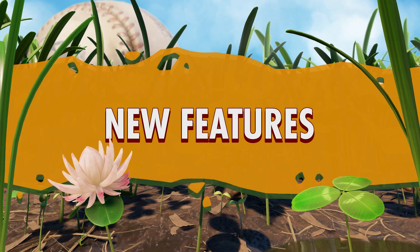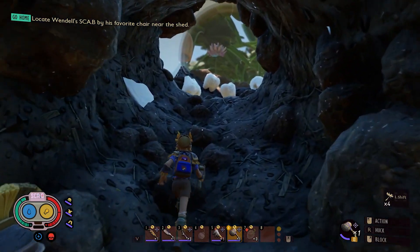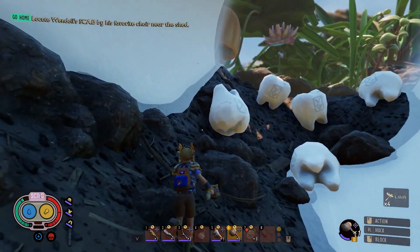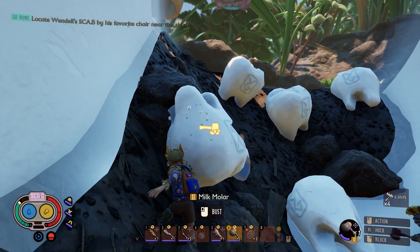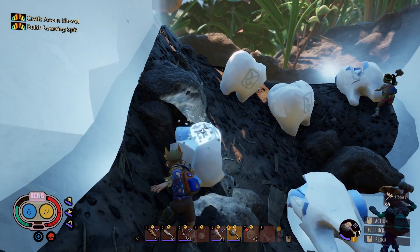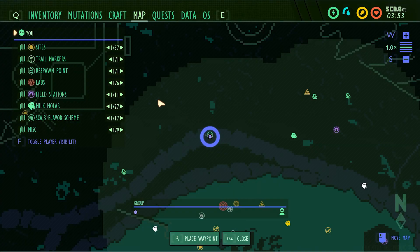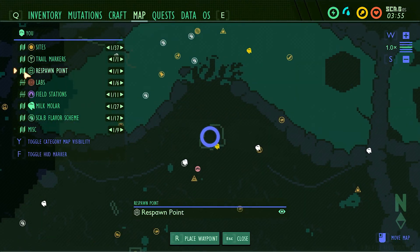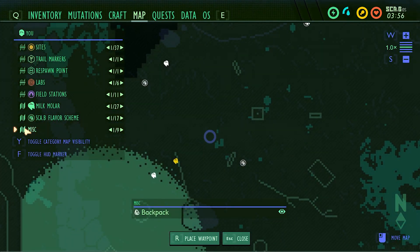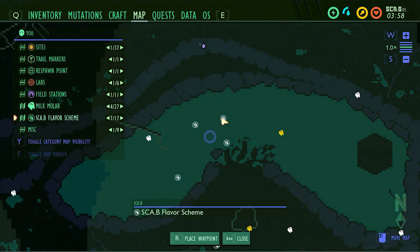We're thrilled about all the new content and systems we're adding, but we haven't forgotten about the little things that can make a big difference. For all explorers and collectors out there, you'll be happy to hear that we've upgraded the map functionality. Collected milk molars and scabbies will now appear on your map to help you know which collectibles you're missing, and each icon category can now be toggled on and off for group visibility.